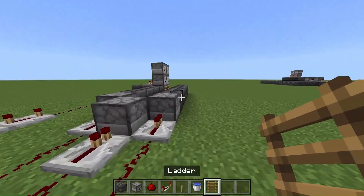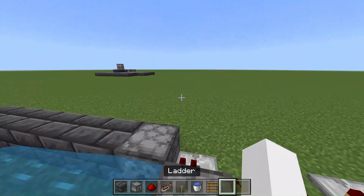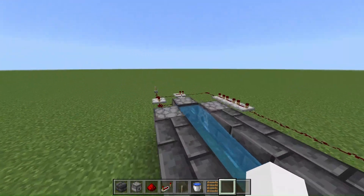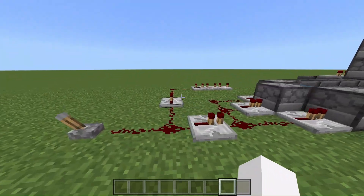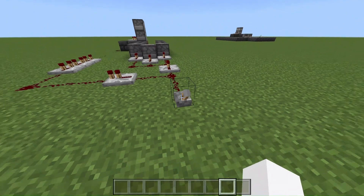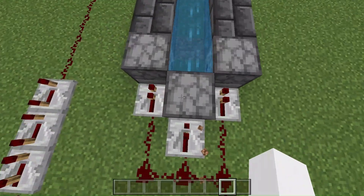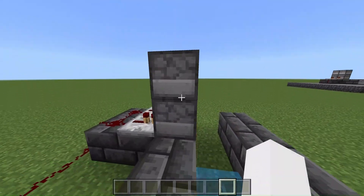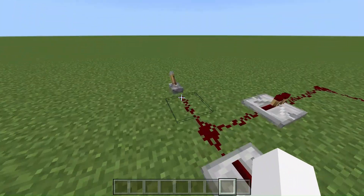Once you've done that, all you need to do next is put a water bucket and your redstone machine is built. Now all you have to do is put TNT in the pistons and watch it explode. All the pistons should be loaded and you're ready to flick this lever a few times. Once you flick the lever, this TNT will go out here and then after that, this will drop onto the ladder and it will blow it up that way. So let's test it out.